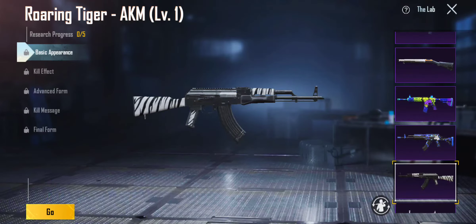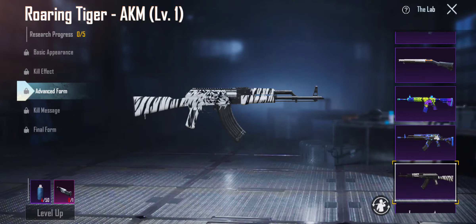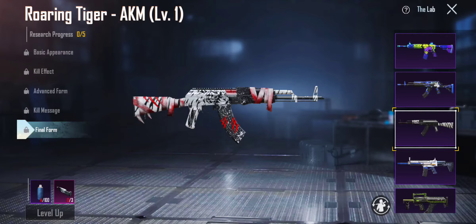We got the Roaring Tiger AKM — I didn't even know this was an upgradable skin. Kill effect, advanced form — nice. Kill message, final form — damn, final form is really cool. I'm gonna give that a 4.